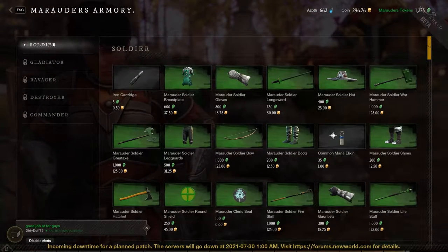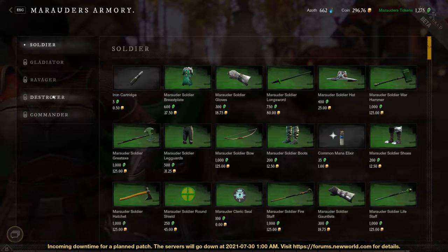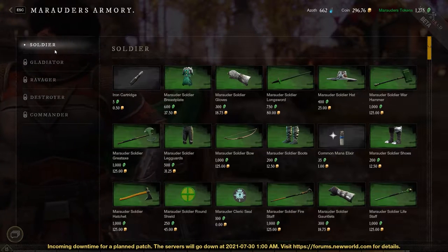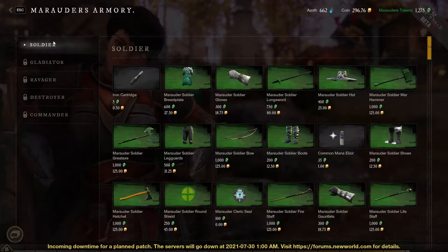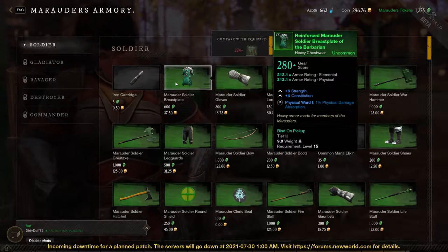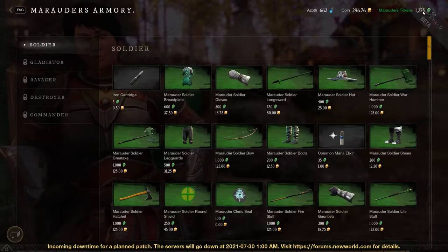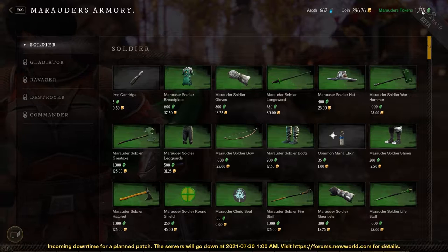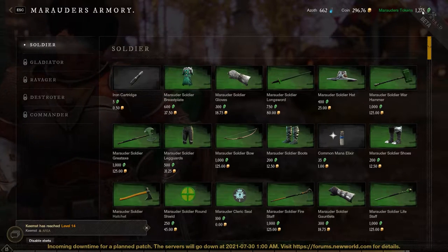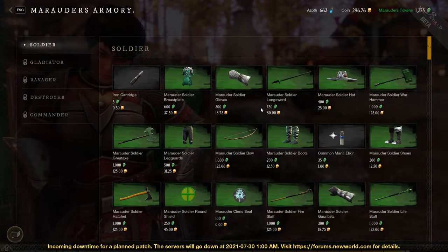On the left side you'll see tiers: Soldier, Gladiator, Ravager, Destroyer, Commander. I'm not sure if they're the same across all factions, but this is how it is for the Marauder. Once you hit level 15 you get the option to go into Soldier and purchase items using your Marauder-specific tokens — a faction-specific currency. You can't use Syndicate coins or anything else, just your faction's certificates.